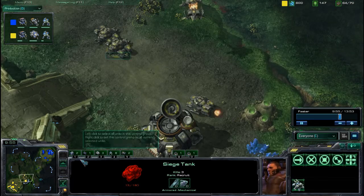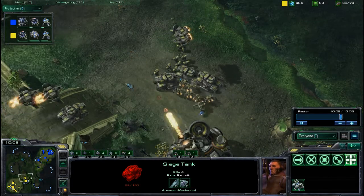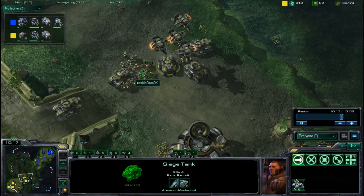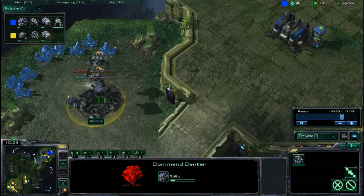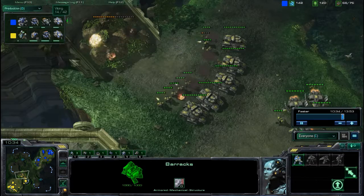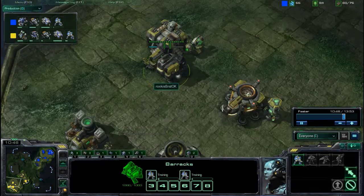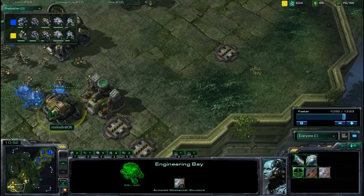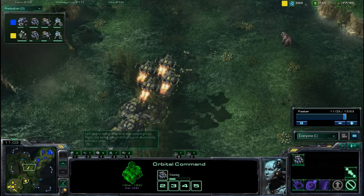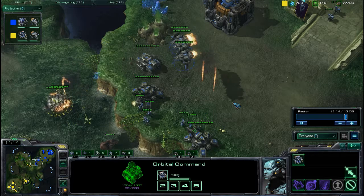Braddock has his expansion secured. He obliterated all those units and he could choose to push out and prevent Envious from expanding — Envious is realizing he's in a bad position and needs to get that expansion. But Braddock is happily taking down the destructible rocks and continuing to make tanks. His base has one factory, one barracks, one star port, and no other production facilities right now. The Command Center is now done, so Braddock is going to try and secure his lead.